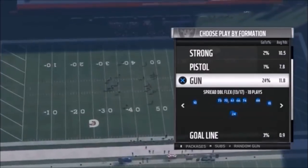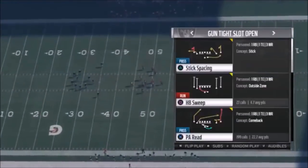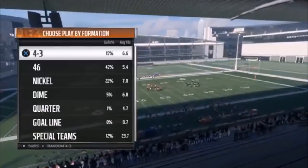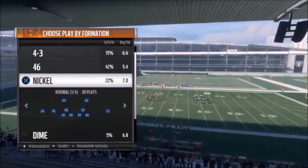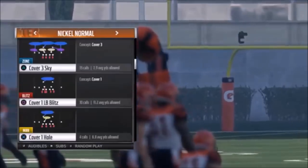The cover three beater I like to use is out of the Gun Tight Slot Open. This particular play — it's the PA Read — actually works pretty good against cover four too, but we're going to keep this in the cover three vein. We're going to go with a random cover three sky. This particular play is probably best to have as much room to the sideline as possible.